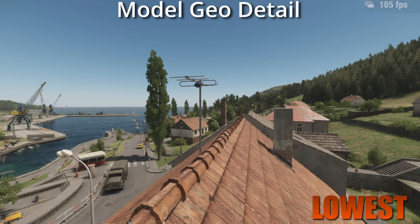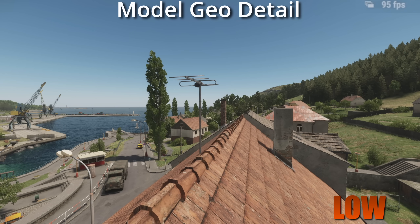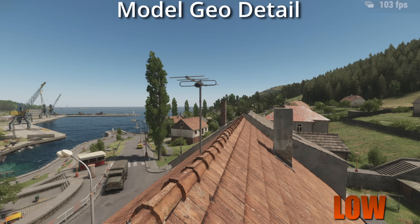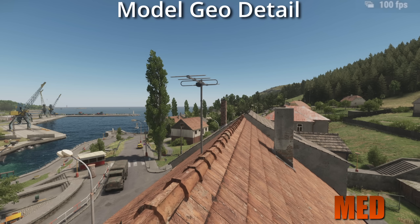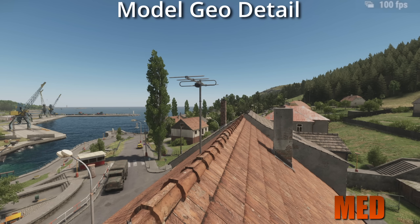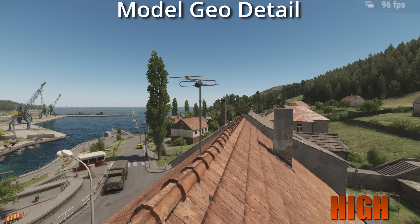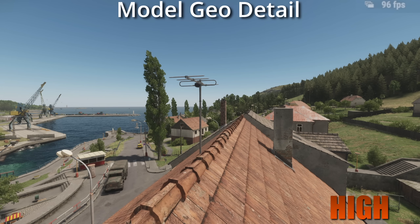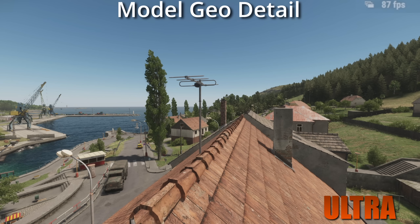Next we have model geographic detail. Like earlier we had the render distance for model geography — this controls the detail level. All the trees in the distance get rendered in more detail the higher the setting you go. They have different stages of detail, and using the zoom-in focus effect you'll see a different high-detailed model appear. This just changes the ranges at which that occurs. I personally run this on a medium-to-high setting because it gives a nice amount of detail and gets rid of a lot of the pop-in when using the zoom effect.